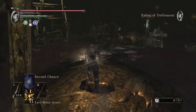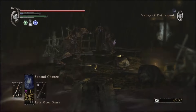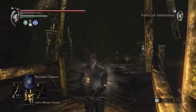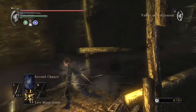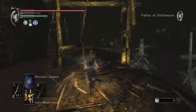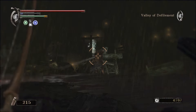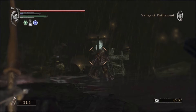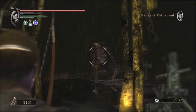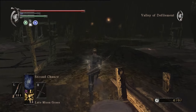Up ahead, there are two Giant Depraved Ones. If you're at pure black world tendency, there'll also be a Black Phantom Giant Depraved One — which is super fun to deal with. I recommend cheesing these guys. I do not care about dishonorable tactics or anything like that — be as pragmatic as possible. Giant Depraved Ones are the worst. Never fight them fairly, because they don't fight you fairly.